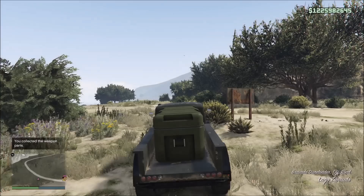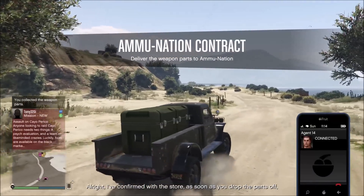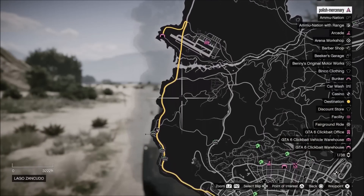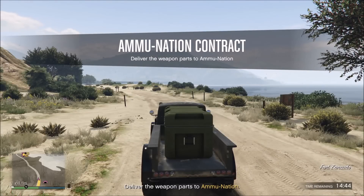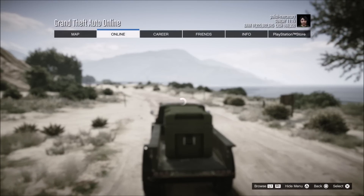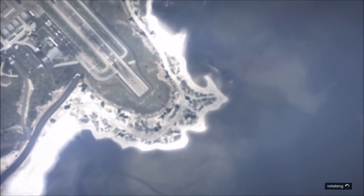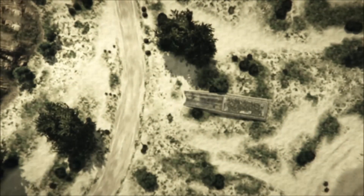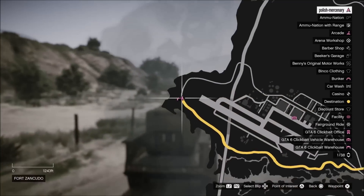Here's a tip: if you don't like the route you get — say it's a long annoying route — all you need to do is find a new session. Set your spawn location as the bunker, find a new invite-only session, and you'll connect in just a few seconds on next-gen consoles. You spawn into the bunker, try again, and you can get a better route. That's what I did — I got a much quicker route, took it, no problem.